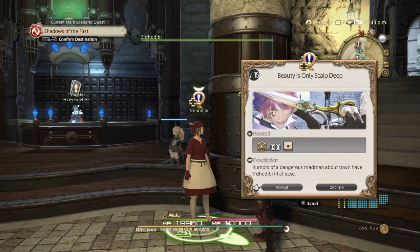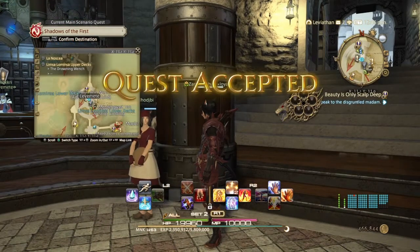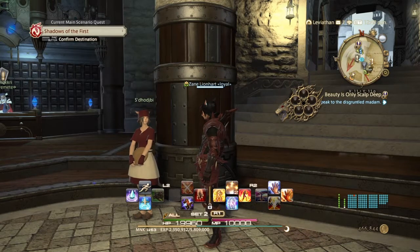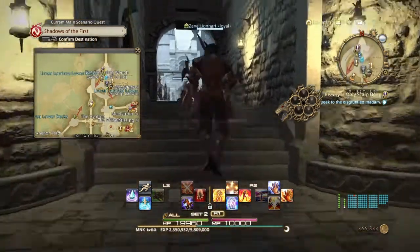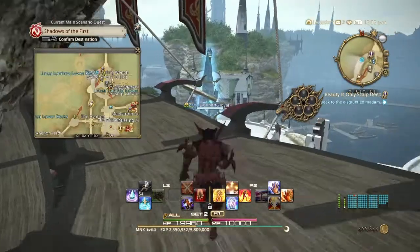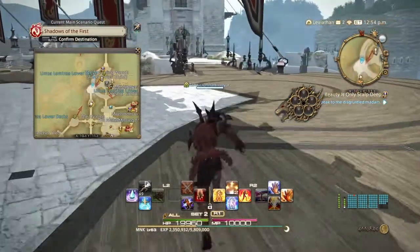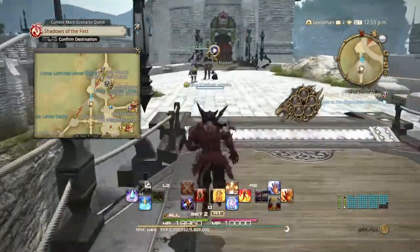We get a token which makes your first haircut free. It costs 2,000 gil every subsequent time you want to change your hair. The coordinates for the NPC are X11.1, Y11.0. You're also going to need all three city-states unlocked in order to do this, which is why it's unlocked after the Envoy quest is done.